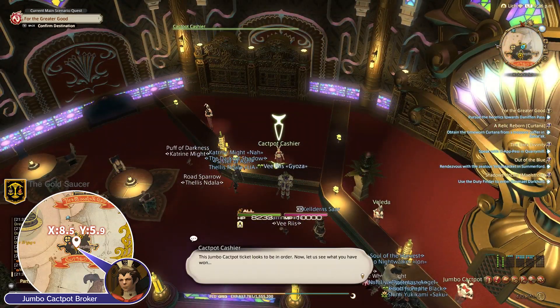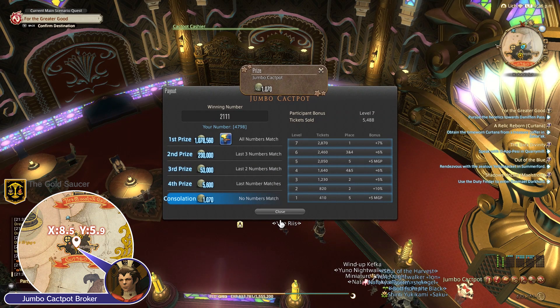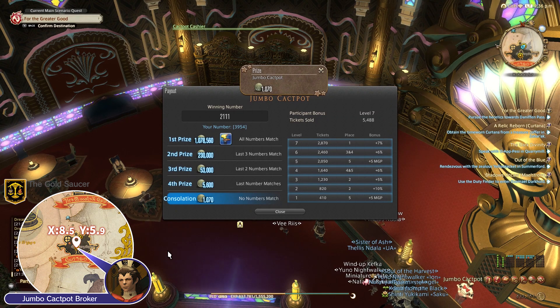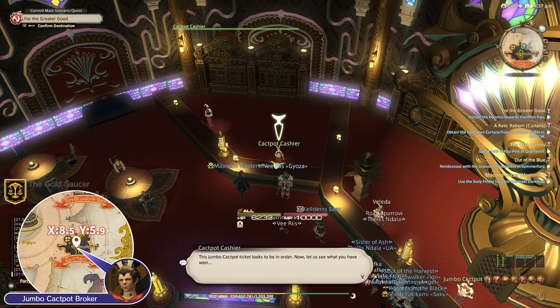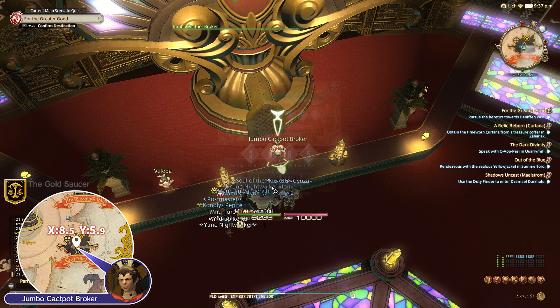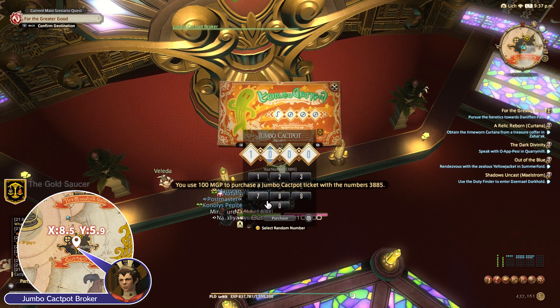Another super profitable endeavor is the Jumbo Cackpot — this is your big weekly lottery and a chance to win a million MGP as first prize, plus some sweet consolation prizes as well. You can buy three tickets on a weekly basis, and all you need to do is fill out a four-digit number to enter for each one. Every Saturday there is a drawing, and you have a week to see if you've been lucky enough to win a million MGP. Even if you aren't, you're still getting about 1k MGP just for trying. If you're looking for the Jumbo Cackpot vendor, she's over at the Cackpot square, behind the golden counter and very hard to miss.